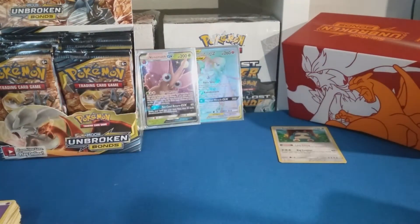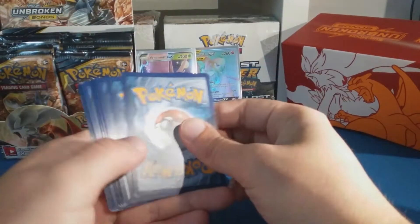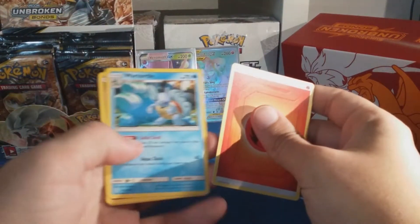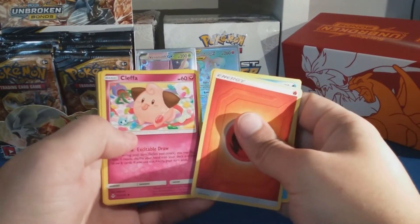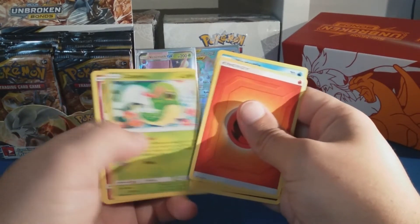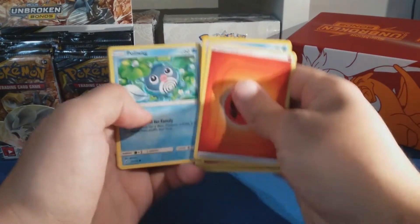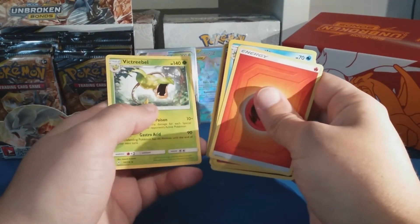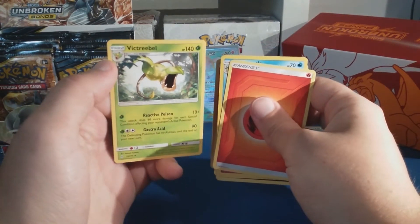Sorry if that's loud in the mic, don't really have full control of that. Fire energy, Wartortle, Cleffa — looking cute as ever — Porygon 2, Inkay, Caterpie, Clefairy, Poliwag, Ekans, Togepi reverse — and a Victory Bell. Crazy, we're onto that one.